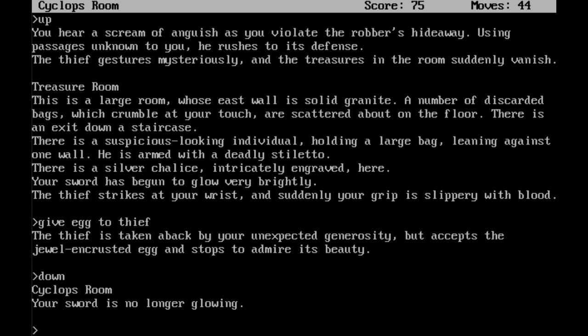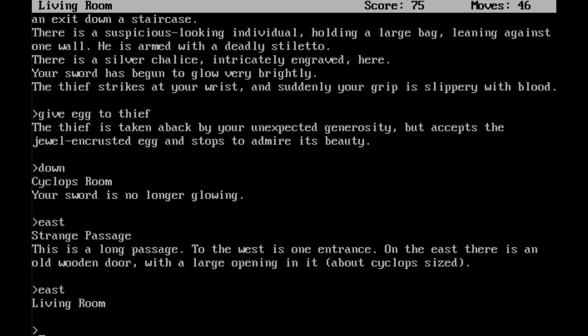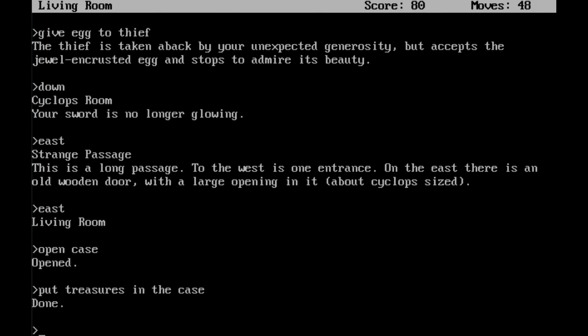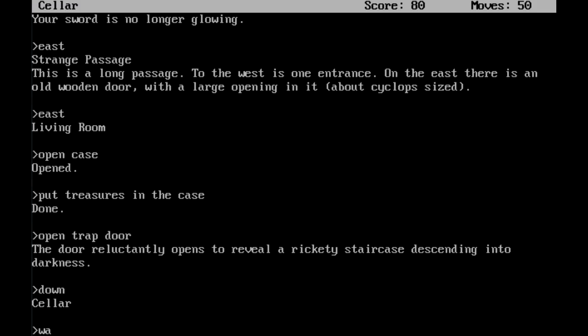Once you are down, you can go east. This is a long passage to the west as one entrance. On the east, there is an old wooden door with a large opening in it, about cyclops-sized. We're going to head east again — now we're in the living room. Here, we want to open the case. There was a case in the living room, and we want to put the treasures in the case. Done. Then we can open the trap door and head down, back into the cellar. Here, I want to wait, because I want to clear up my injuries from him stabbing my wrist.